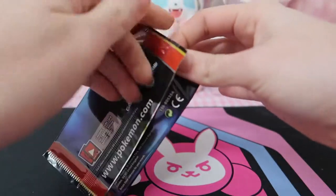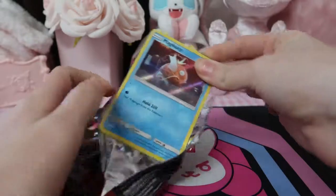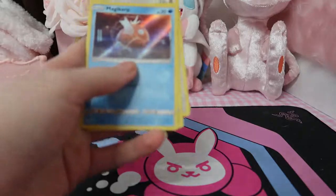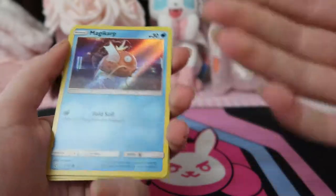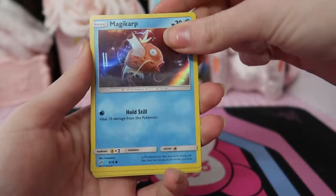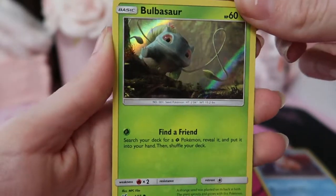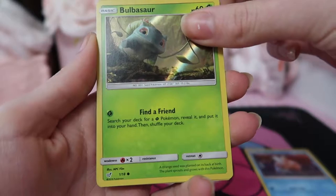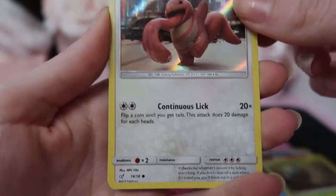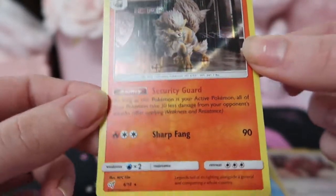It's definitely a very easy set to get a master set of. A master set, for those who don't know, is every single card in the set in their reverse or holo form if possible. We've got another Magikarp, Bulbasaur — oh, cute! I definitely don't have Bulbasaur. I didn't have Lickitung either. And Arcanine — awesome, I didn't have him either.